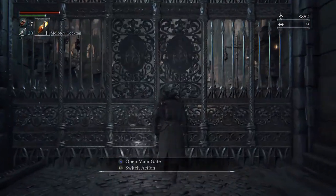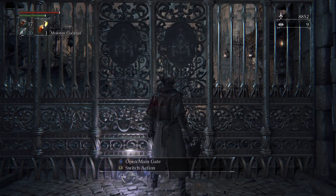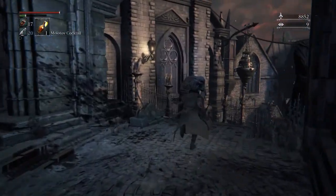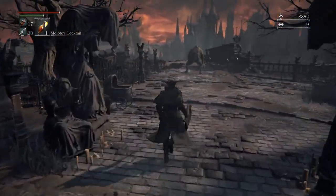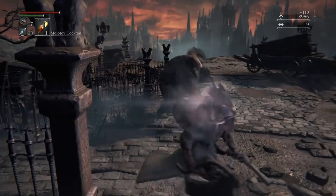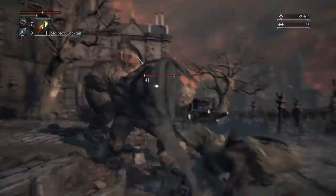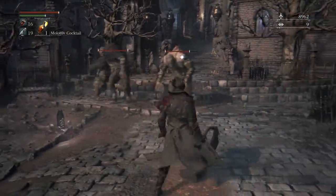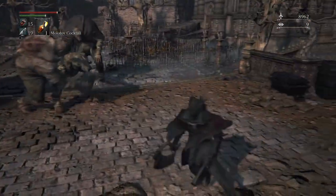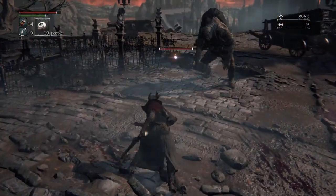Here is that gate that we need to open — only a special emblem opens the main gate. We're gonna go get the blood echoes, the 10,000 needed to open that gate, plus a little extra. This guy is a statue troll because he's got a statue. I don't know if he hits harder — it's obvious he doesn't. We're gonna get away from here; there's a cliff and I don't want to fall off, so we're just gonna waste this Molotov.